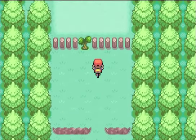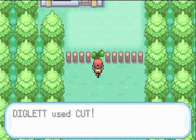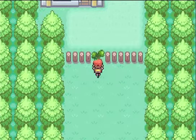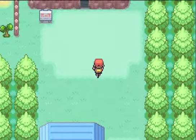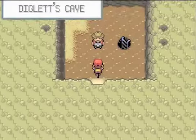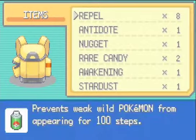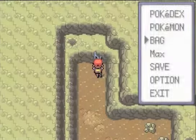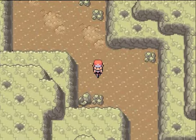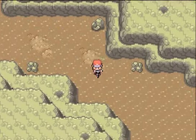Because what happens is the next dungeon — we are going to the Rock Tunnel, just east of Cerulean City. We are going to have to go into a tunnel where we can't see, so we are going to have to get Flash so we can see.